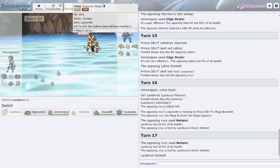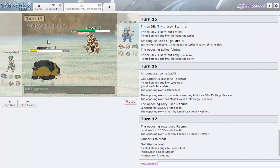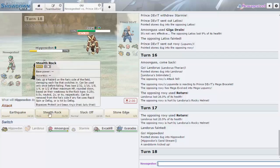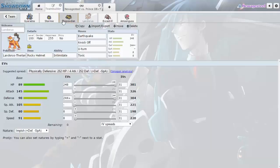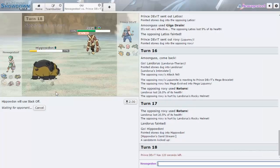Gyarados isn't the right play now, especially with Lopunny still running around. Ferrothorn is getting pretty weakened though so I might knock it out with Gyarados still. I'll go Slack Off in case he tries High Jump Kick — assuming he'll use Return. I don't know if I can live it but if I can, that'd be awesome. My HP and Defense is stacked. Slack Off is my best play here — if he switches out that helps, if he misses High Jump Kick that helps, if I live a hit that helps.